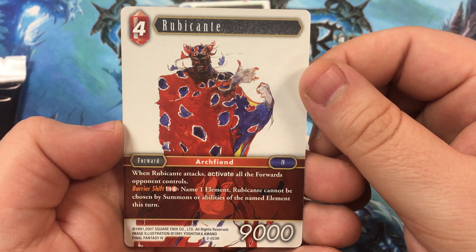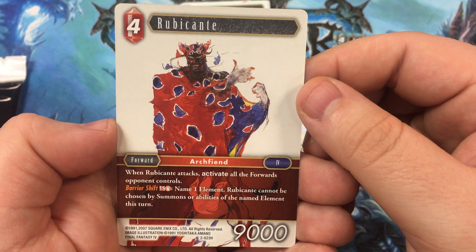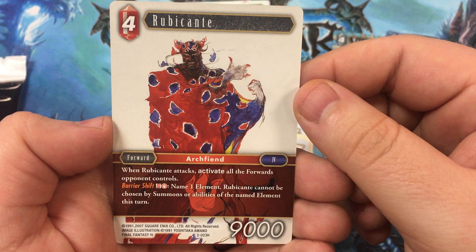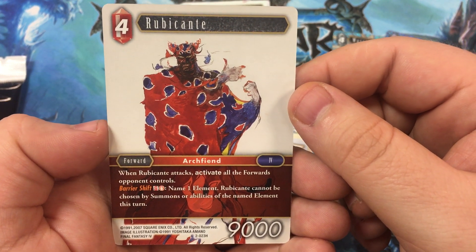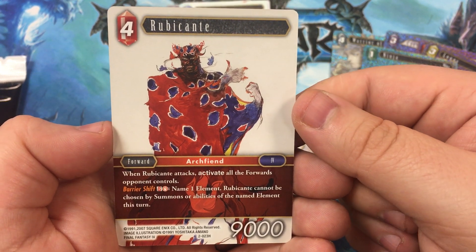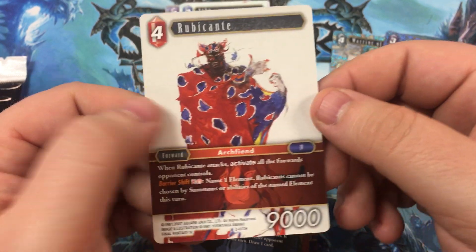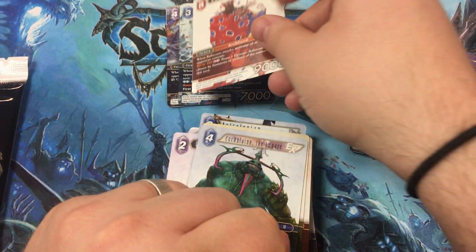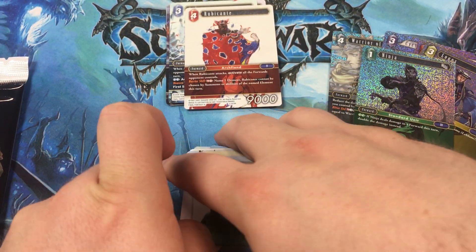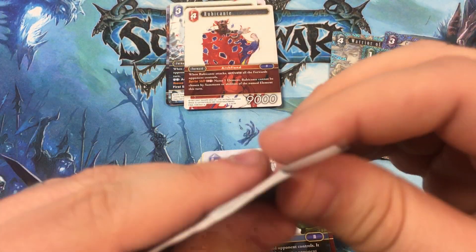And Rubicante. Four cost fire forward, 9,000 power. When it attacks, activate all the forwards opponent controls. Discard a card named Rubicante and pay a fire — name one element; Rubicante cannot be chosen by summons or abilities of the named element this turn. It doesn't seem particularly strong, but I don't know much about the competitive play, so it's hard for me to be an accurate judge.